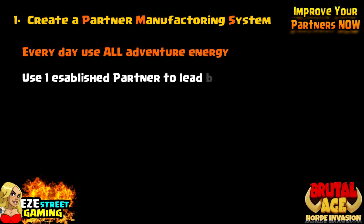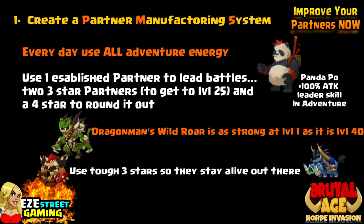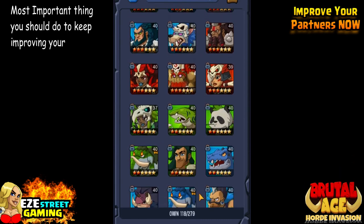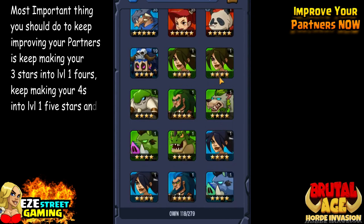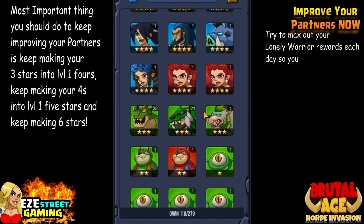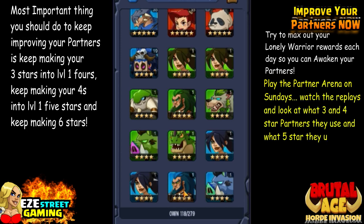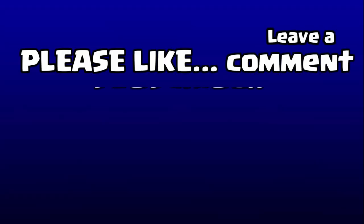Number 1, the number one way to improve your partner play: create a partner manufacturing system. Every good player has their own system. Every day, use all of your adventure energy. Use one established partner to lead the battles with at least two three-star partners, and get them all to level 25, and a four star to round it out. What you want to do is continue to make as many three-star partners into level-one four-star. You do that by getting it to level 25 and then going to the altar and putting three fresh three stars with it to make a four star. On an average day I got six three stars that'll be four stars. It's vital that you constantly keep your three stars bumping up to four star. Then you'll make your four stars — get them to level 30 and make as many four stars into five stars, and then do the same thing with five stars into six stars. It's a long process and it seems complex, but it's just something you'll do every day. If you incorporate that into your actual gameplay every day, then you will have better partners — I'll guarantee it.